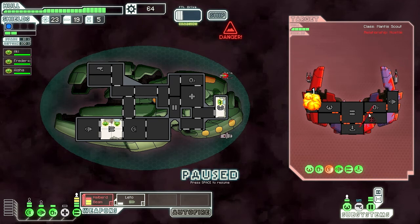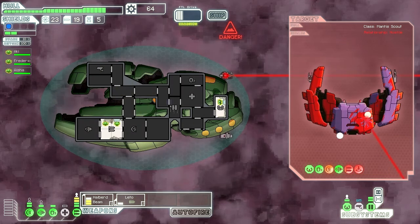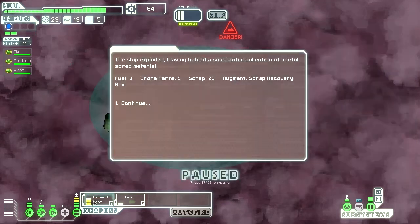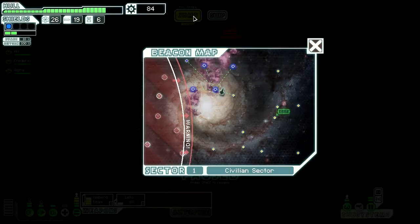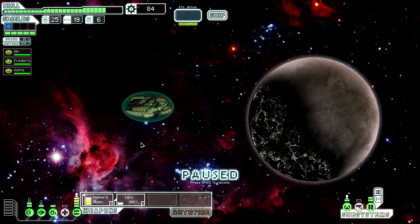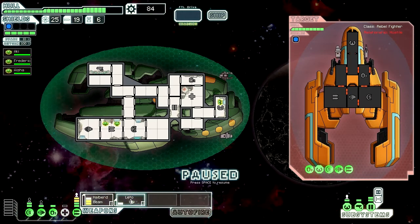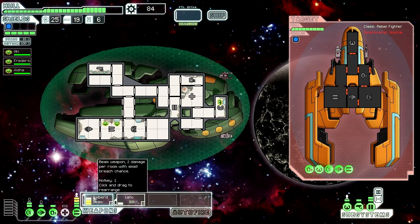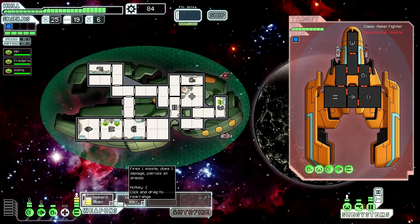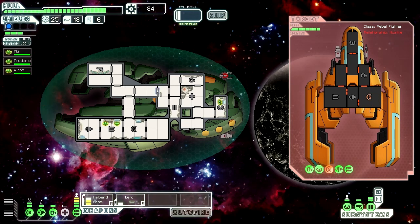There's actually an achievement to get to sector five without upgrading your power bars. I've done it once or twice. I can't get that achievement but come on - this is hard. Halber Beam that ASAP. Halber Beam and Scrap Recovery Arm - very nice. I guess we'll live. Okay, I'm having fun now. Rebel fighter? Sure, why not? Anything in our way can die. We could probably get four rooms with that actually. Leto, snipe their shields down. I have the goddamn Zoltan Shield - everything is fine.